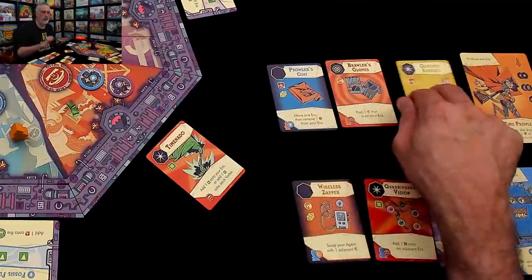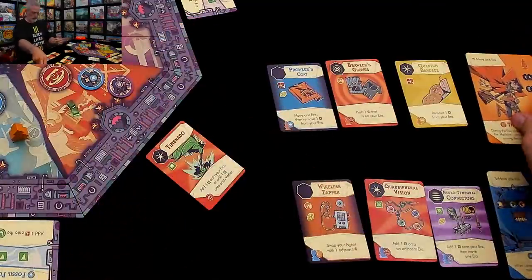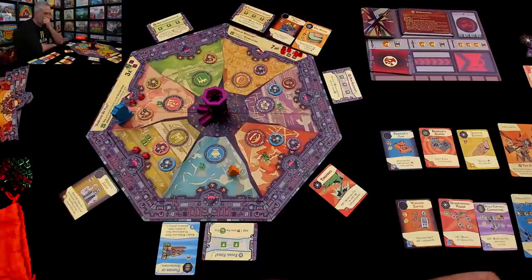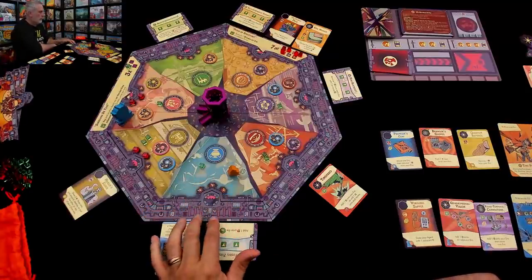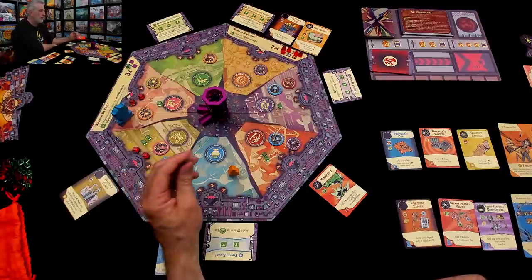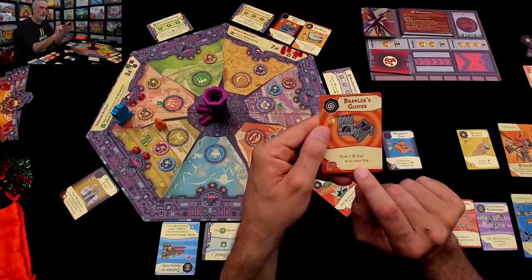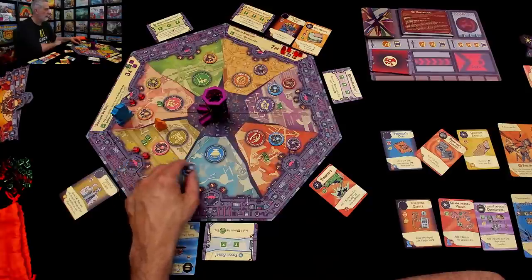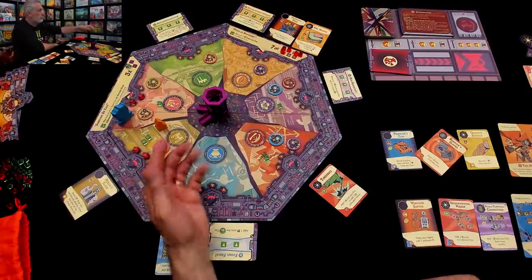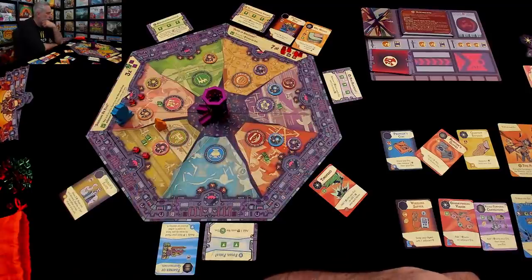For my second turn, I've got the Prowler's Coat, the Brawler's Gloves, and the Quantum Bandage. My special power fires — one of the cubes that gets dropped on my turn goes away. There's nothing really going on here — no rifts, no clones. There is one energy, so I'll consume it to move and come over here where there's a lot of trouble. I use the Brawler's Gloves to push a clone in my era into the Antiquities Era, and boom, he's gone. I've finally taken out a clone.